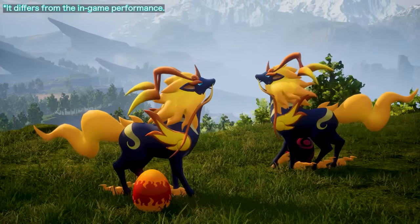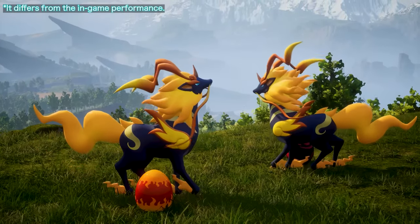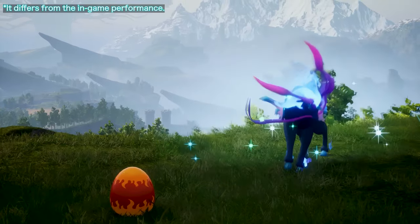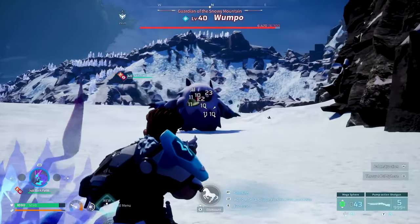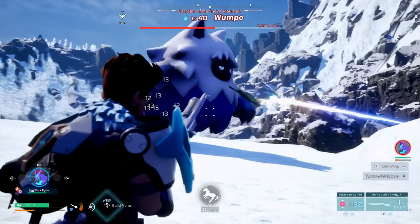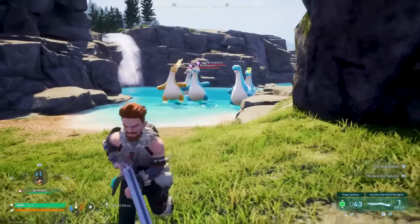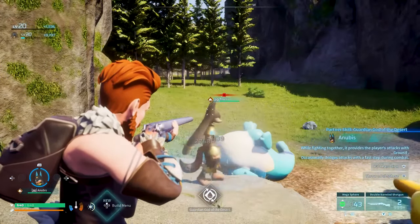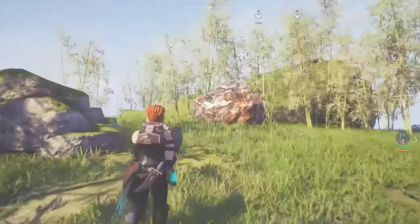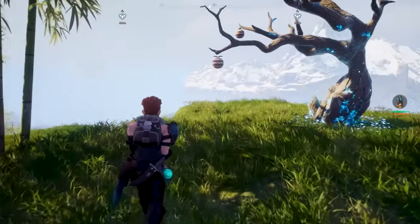Fusion pals can be created by breeding two specific species of pals together. This process combines the characteristics of the parent pals to create a new type of pal. The appearance may stay as one of the parents, but the stats, abilities, and most importantly the element types will be changed — it might end up with two element types, making it much more dynamic. The result could either be an elemental pal inheriting combined element traits from its parents, or it could result in a completely different pal species.